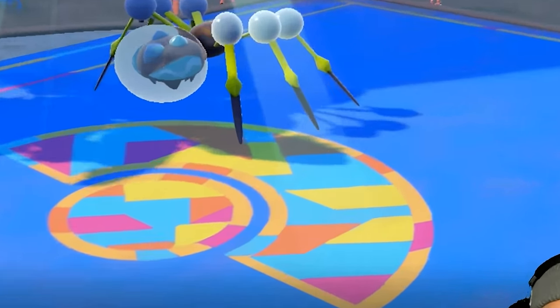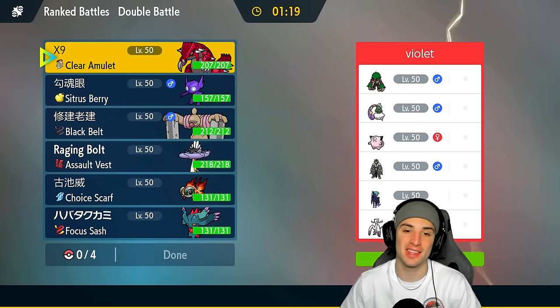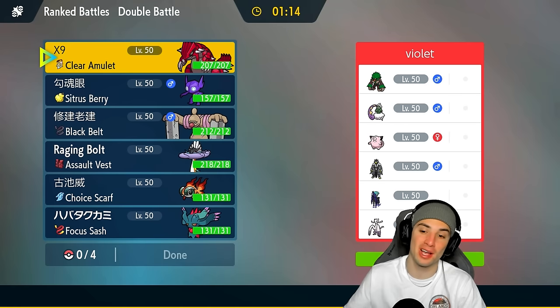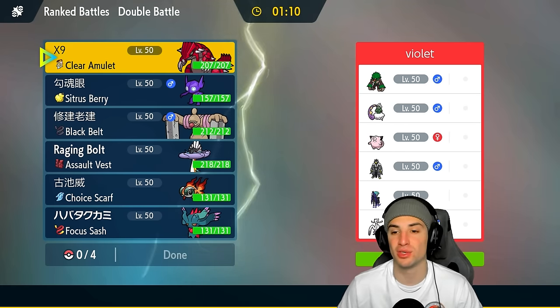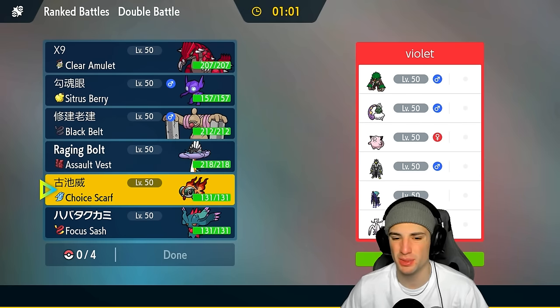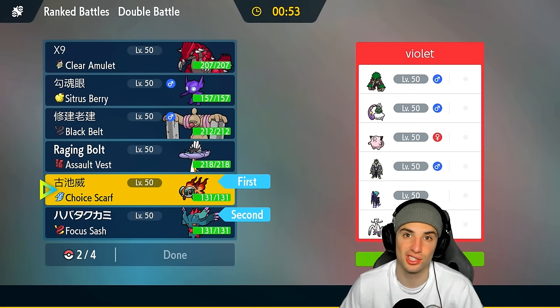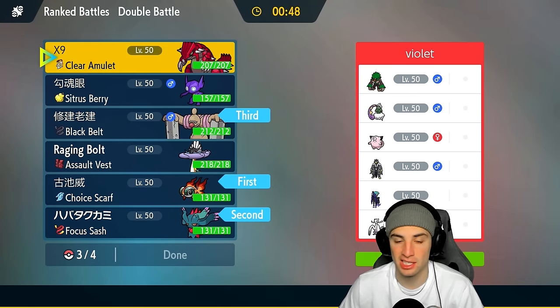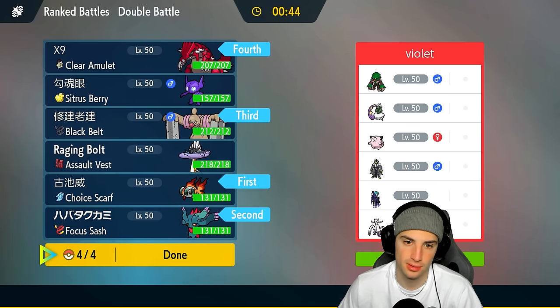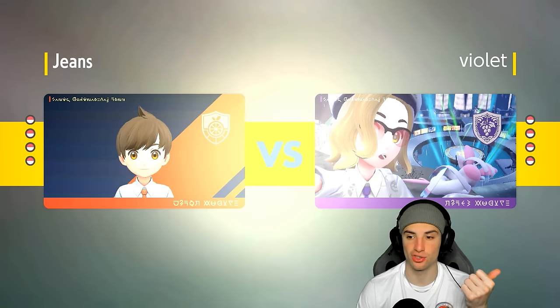Moving on to our final match. Wide Guard has been clutch in both battles, playing mind games with me — I thought they'd pop it at the end and they didn't, costing us the game. We're going up against another Wide Guard user with Incineroar and Shadow Rider Calyrex, plus Urshifu, Clefairy, Tornadus, and Rillaboom. Their only weather control is Tornadus. A solid lead for us is Chi-Yu and Fluttermane — they have two Fake Out users, but I'll bring Conkeldurr in back and Groudon is a must.